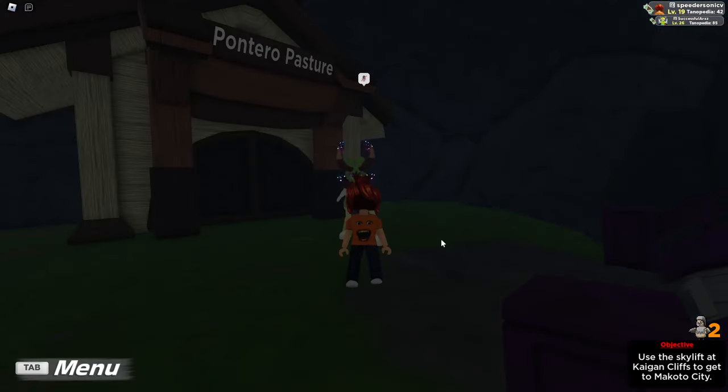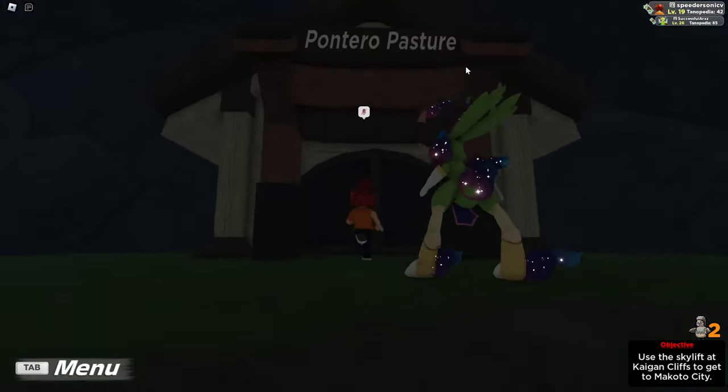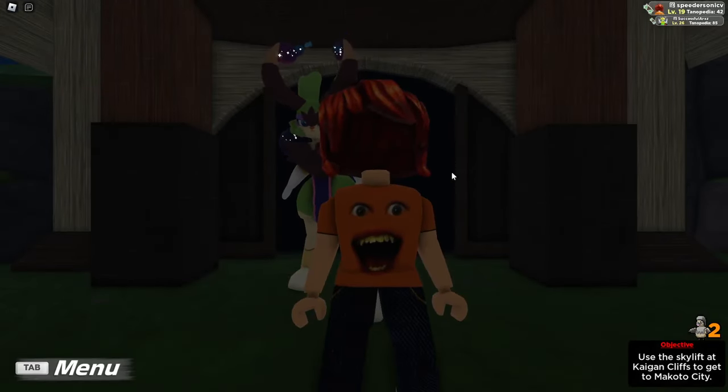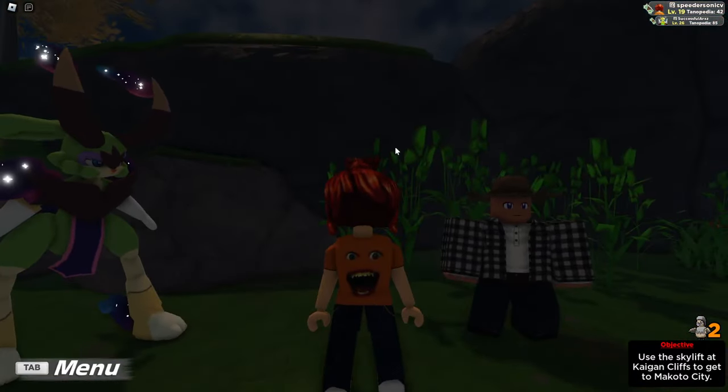For ranged attack, you actually find it at Fable Falls, but we're not going into Fable Falls. What you want to do is go back to the door to Pontero Pasture — this is just a faster way to get there. Turn to the left and there's going to be a cowboy-type trainer. This guy is going to fight a Psycalf. What sucks is that this one only gives you one ranged attack effort point, but I looked for a very long time and couldn't find anything better. He's the most consistent and goes by pretty quickly. If there is any better method, please comment it down below and I'll go ahead and pin your comment.